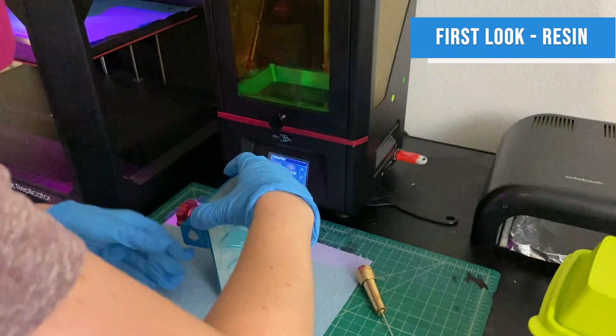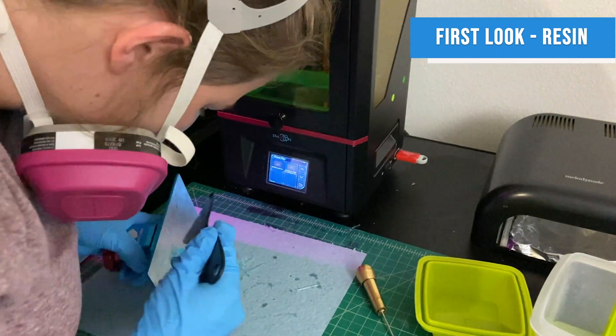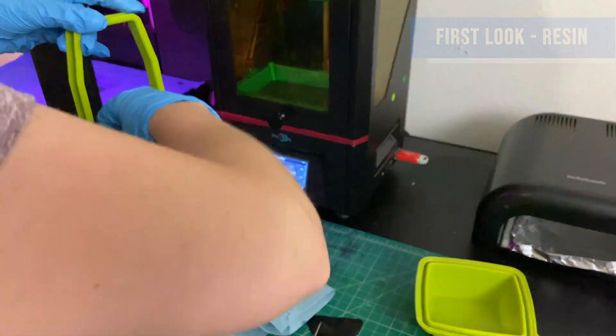With the resin printer I had to scrape off the resin prints from the base and then cut off all their supports. I used a water-washable resin, so all you had to do was wash them in water and they would be good to go.